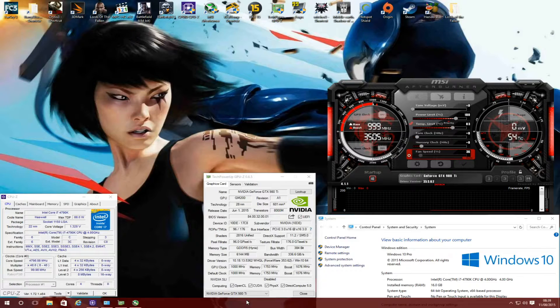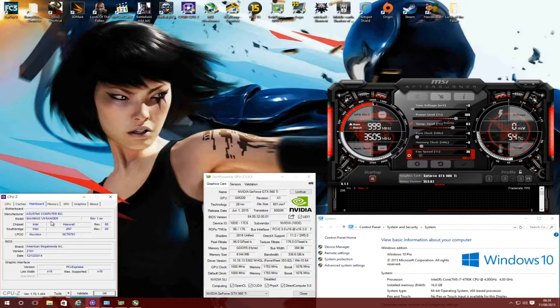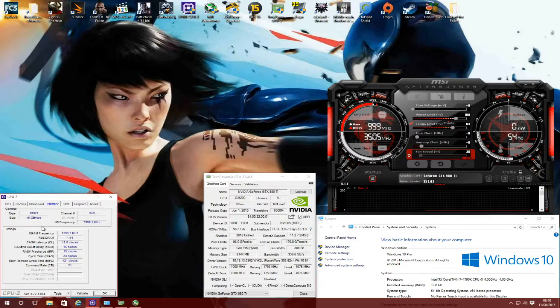To quickly go over my specs: I'm using an Intel i7-4790K overclocked to 4.8 GHz, the ASUS Maximus 7 Ranger Z97 motherboard with 16 gigabytes of Corsair Vengeance Pro Series DDR3 running at 2400 MHz, overclocked to 2800 MHz. For drivers, I'm using 353.62, which is the latest, and I'm also using Windows 10 Professional Edition.